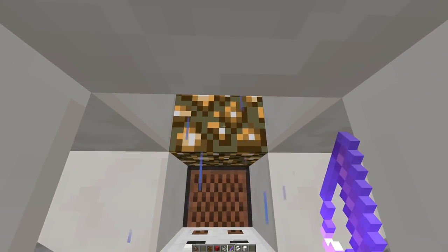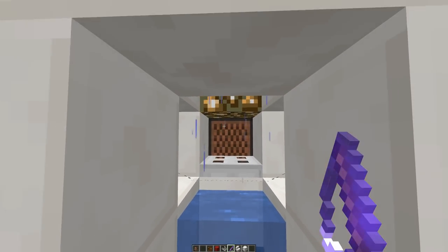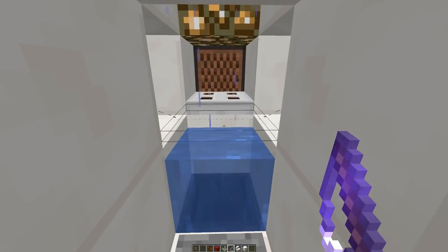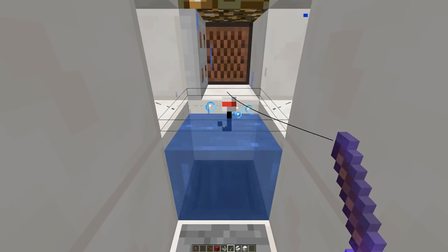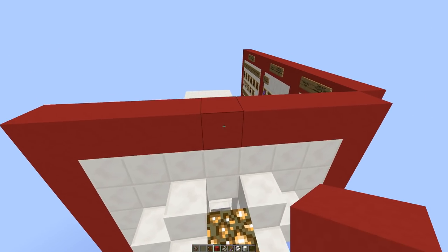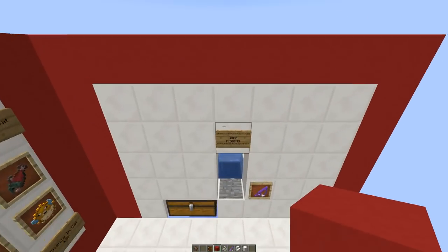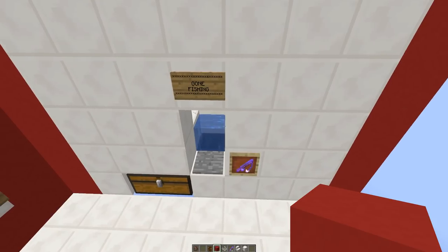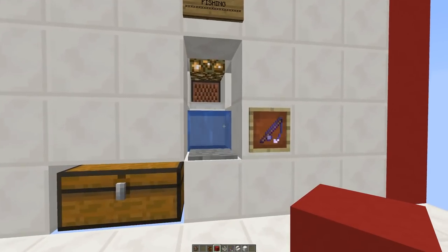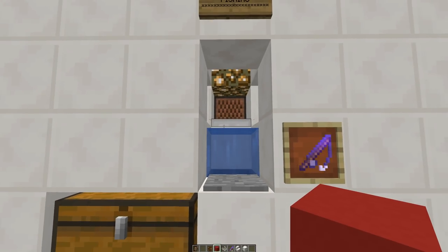The rain has to be falling directly onto the water. If you put a pane of glass above it, it would stop the rain from hitting the water and that wouldn't work. So to get your extra 20% you need rain falling directly onto your bobber. Conversely, if your water block doesn't have direct access to the sky it could double the amount of time you have to wait between catching fish.